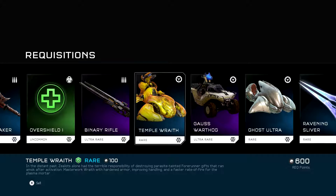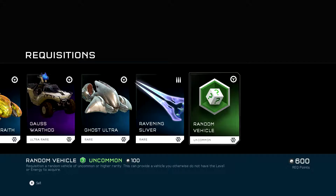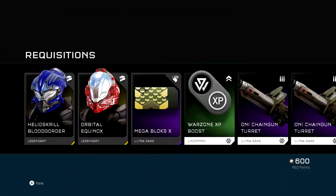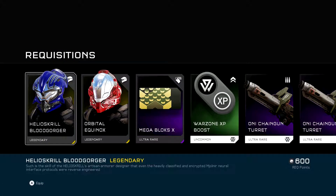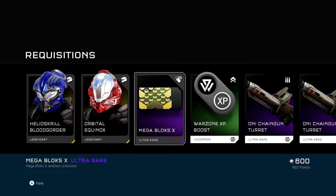Corpse Maker Hammer. Temple Wraith. Ultra Ghost. Good. I'd spin all them. Goss Hog. Blood. Tideous Grill. Blood. I don't know. Orbital Helmet. Mega Blocks. Cool.